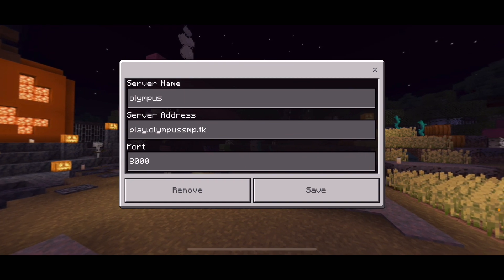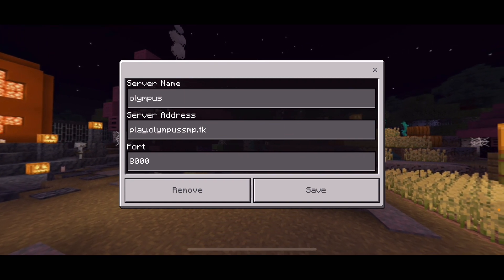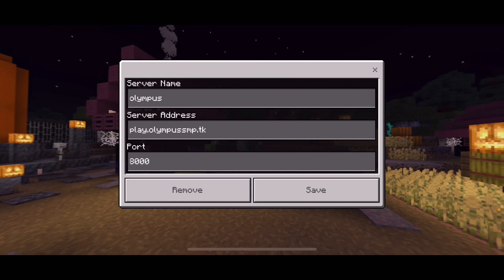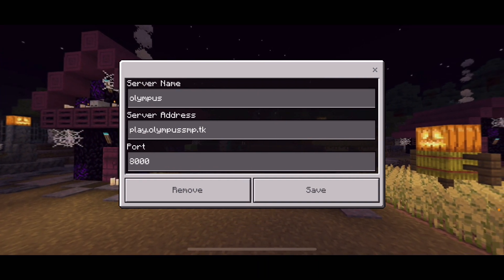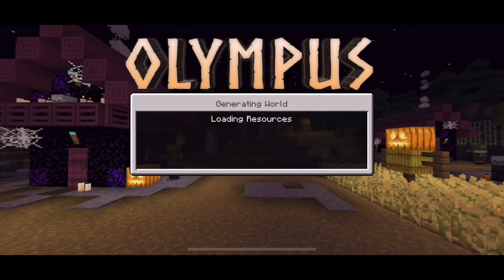The server name for our number three spot is Olympus SMP. You can put anything for the server name — I just put 'Olympus.' The server address is play.olympussmp.tk and the port is 8000. It does work on 1.17.40 on Bedrock Edition.